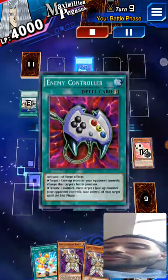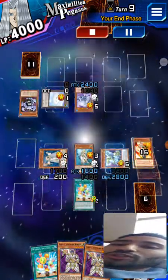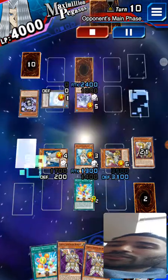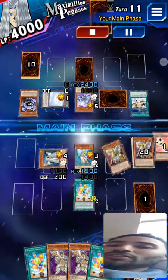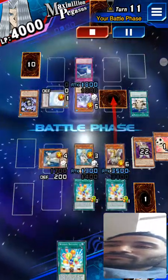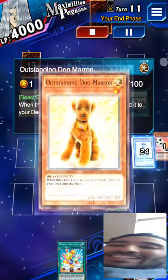Then they got the Bacon Saver and they summon Lyla the Lightsworn Sorceress — first time I see this deck, actually pretty impressive but you gotta know what you're doing. Lyla is very powerful because she destroys spell or trap cards when she's flipped, as it says right there. These guys are about to run out of cards — they only have two left — but they don't care, and you're gonna see why. They use Wonder Balloon to get rid of their cards and attack the Cloudian monsters, who are still pretty good at defending themselves.